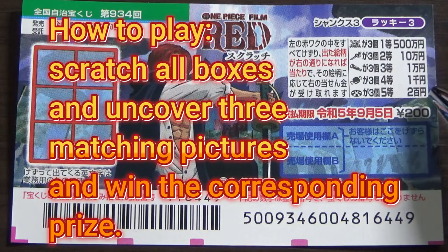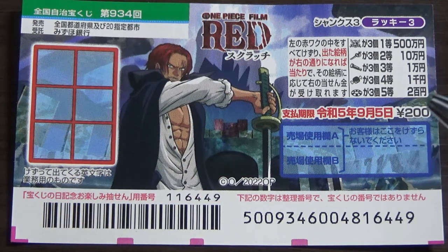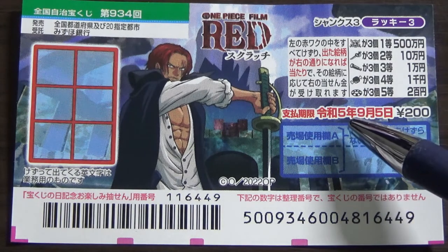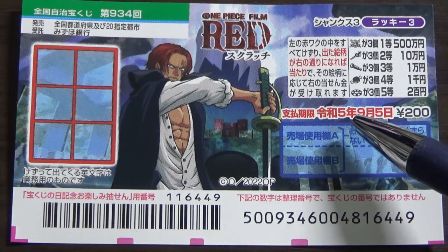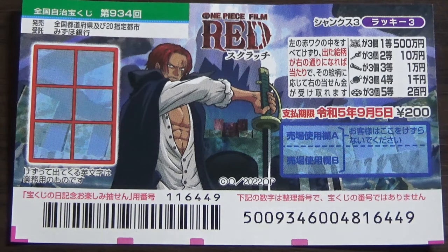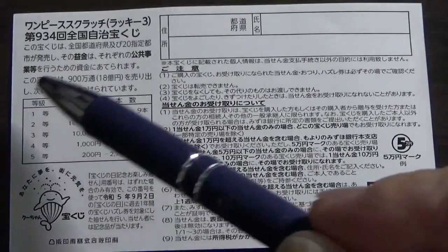This is the scratch area. These are the pictures with their corresponding prizes. You need to find three matching pictures in order to win. The sales period of this ticket is from August 6th till September 6th, so you have time to buy it. You have until September 5th, Reiwa 5 — that is 2023 — to claim your prize.